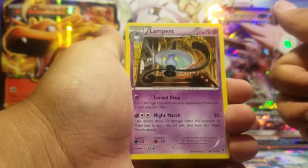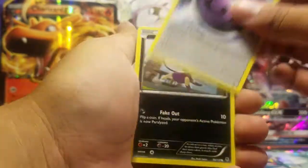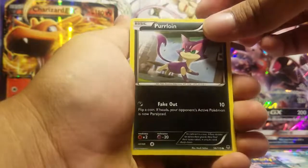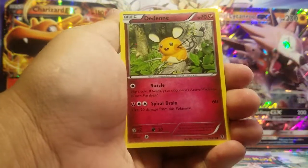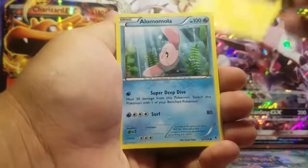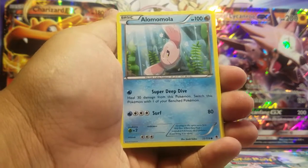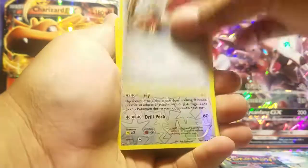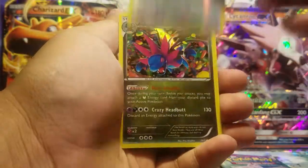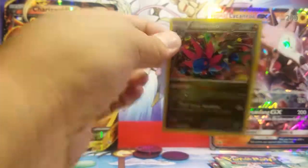Lampent, Lampent, AZ trainer, Special Energy, Purrloin, Purrloin, Purrloin, Druddigon — I think that's how you say it — Joltik, Alomomola, Skarmory. A Flareon reverse holo, and our first rare is a Hydreigon holo! This is our first hit from Walmart.